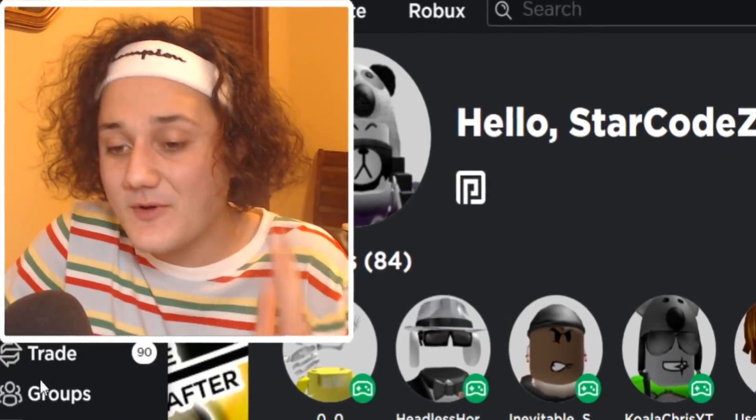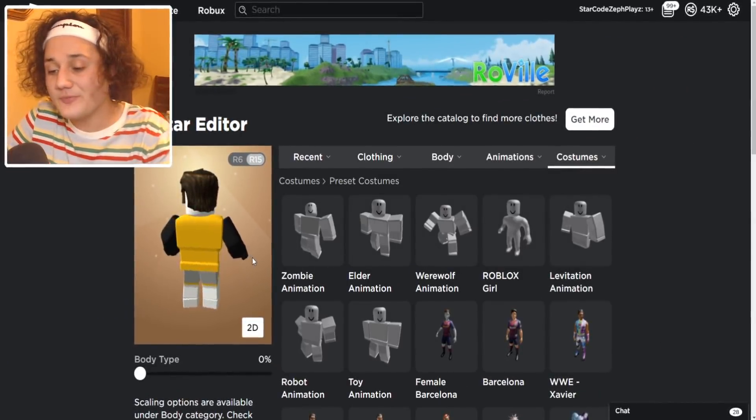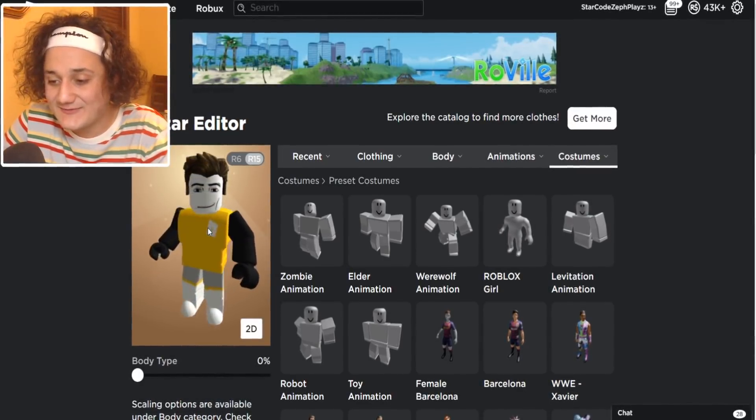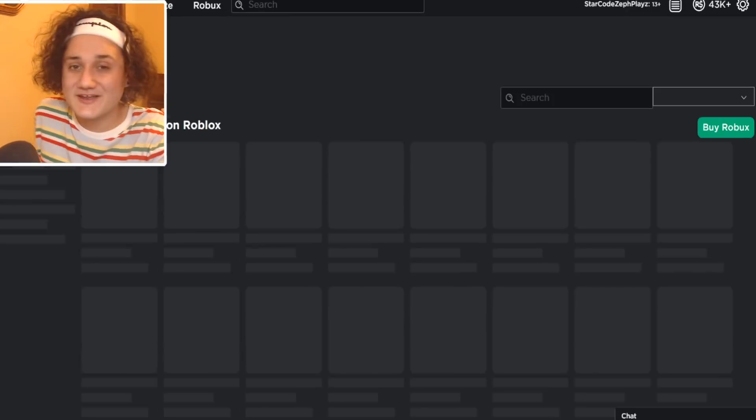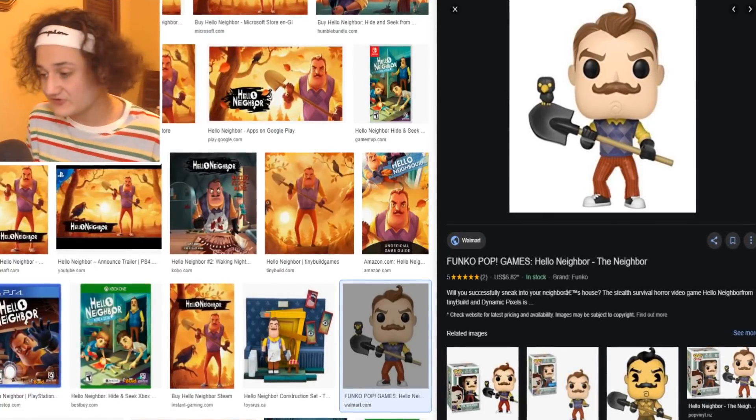So I think what we can do is just take off everything we currently have. I just put on the Roblox man package, as you can see right here. I think what we could go ahead and do is go to the catalog and start looking around for Hello Neighbor stuff.